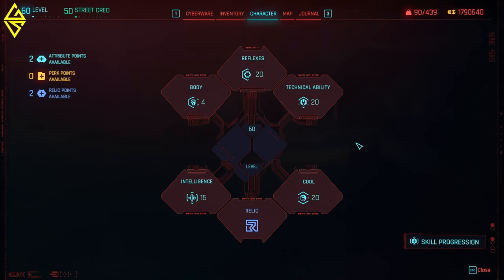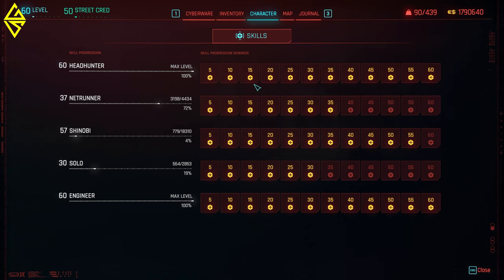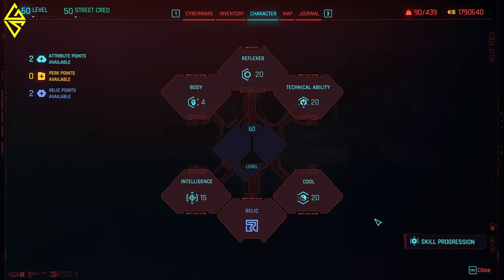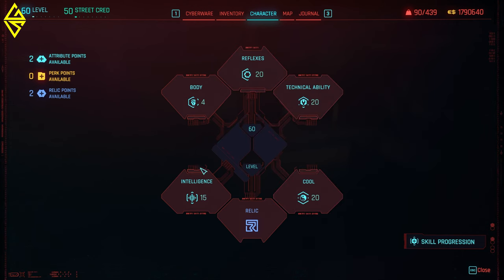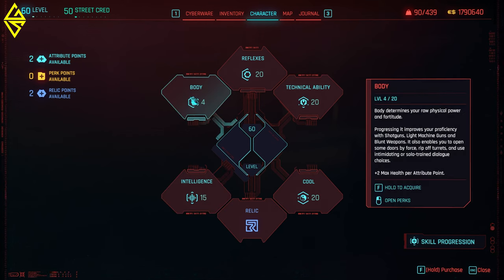Now let's dive into character and all the attribute and perk points. First up we're going to talk about skill progression — I've almost unlocked every perk point there is. You get five points when you hit level 15 of the respective categories and another five when you hit level 35. I leveled Reflexes, Technical Ability, and Cool to the maximum, then put some points into Intelligence and only one point into Body.